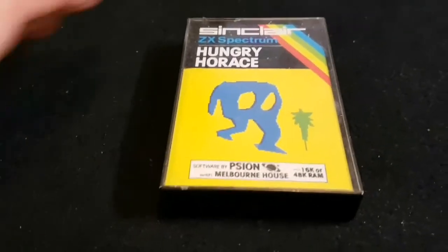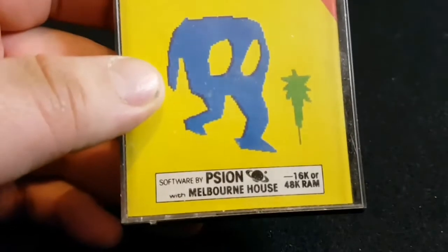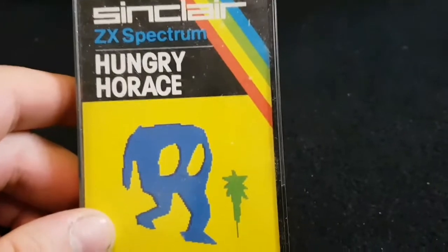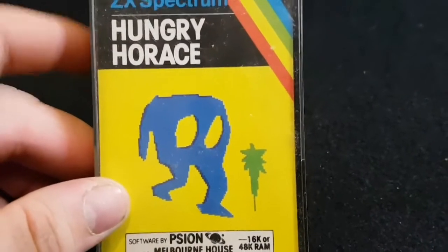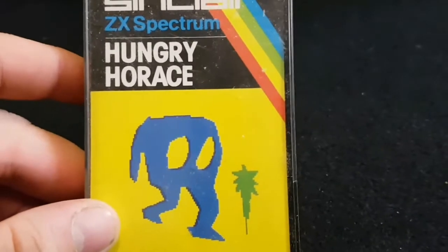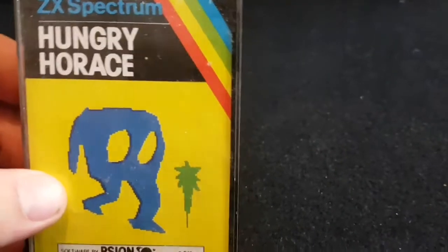And now it's Miss Octavius Kitten's on-and-off-again boyfriend — Hungry Horace. These were very early Spectrum games, they're 16K. Horace was a sort of very early Spectrum mascot. I believe they just sort of skied down a hill in this one. I thought I had all the Hungry Horace games as well, but I've only got two here. If anyone can inform me of the one that I'm missing, that'd be much appreciated.